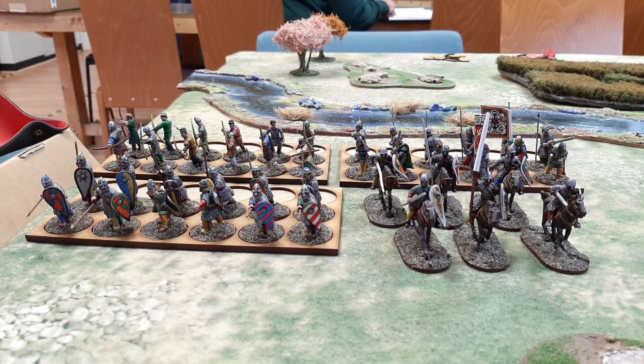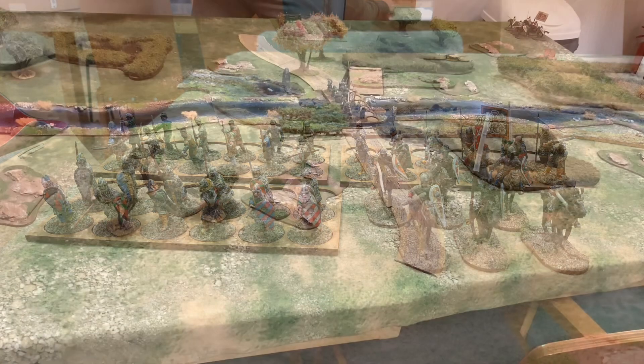Here's Martin's Normans. He's upgraded some of the units. The elite cavalry at the front have been upgraded to Fearsome and also made easier to activate. The archers at the back are veterans and shoot, hitting on a four-plus instead of five-plus. Then we've got two units of heavy infantry.